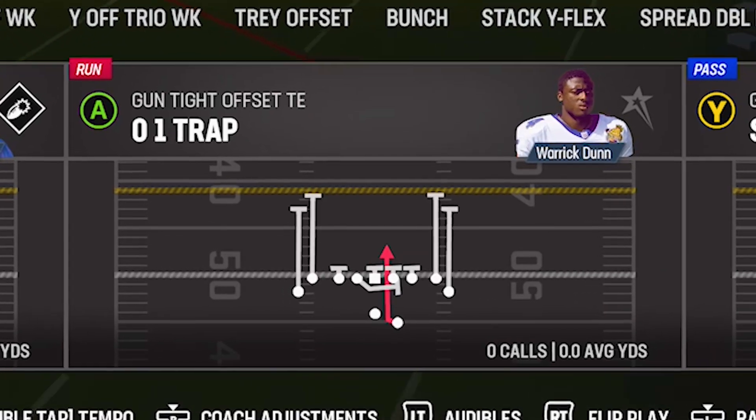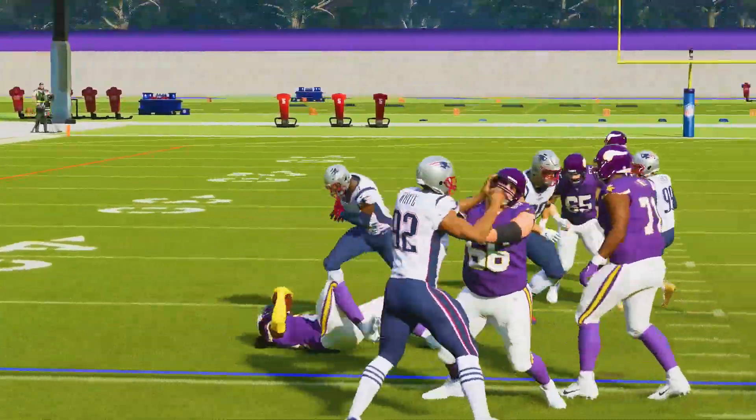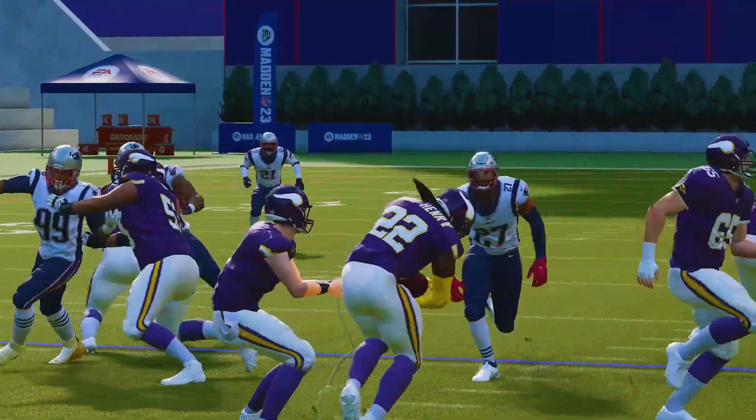What's up guys, it's Dan from the ZanMadden YouTube channel. Far and away, the hardest run to stop in the game for most players is the 0-1 trap out of the gun tight offset tight end. This run is probably known as the most meta run in the game.